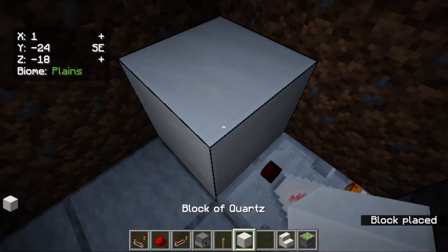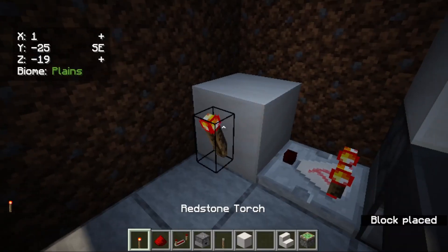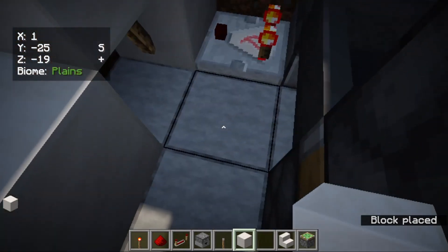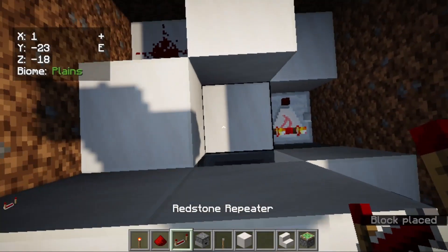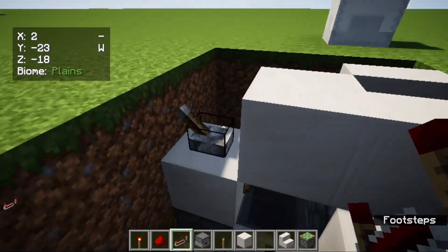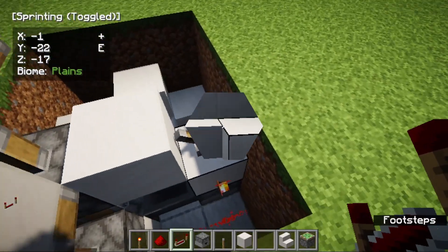Place a block here, then a redstone torch. On top of it, place a block here, a block here, a block here, and a block here. Then place redstone dust and a repeater with just one tick delay. When you flick the lever, both pistons will get activated and you will have a stair going up.